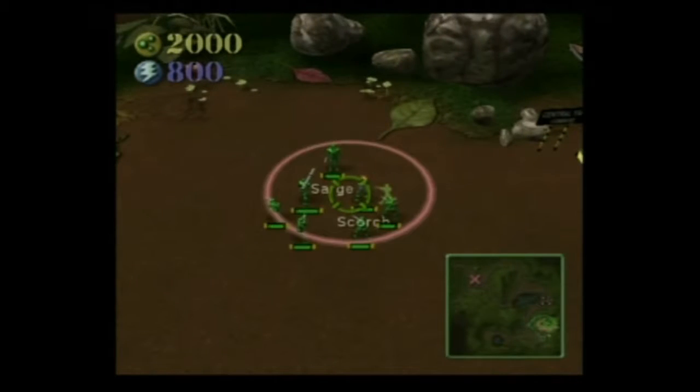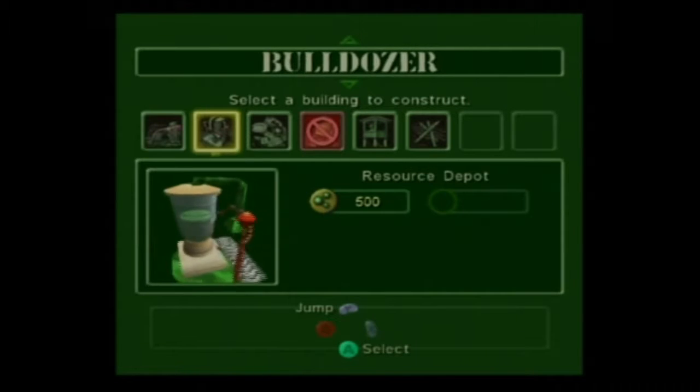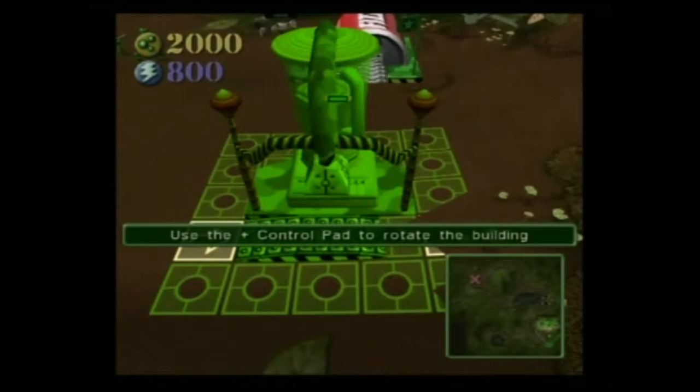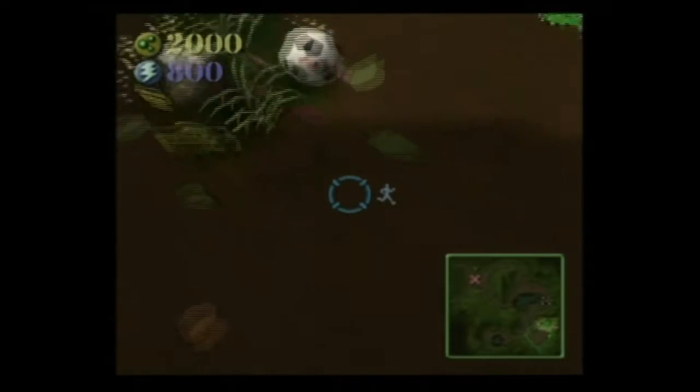You now have a bulldozer. It allows you to construct buildings. To do this, select a bulldozer and hold the R button down. Highlight the building you want to create from the build menu, then press the A button to select it and press the A button again to place it on the map.